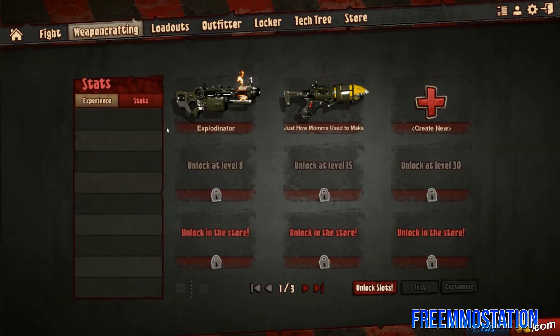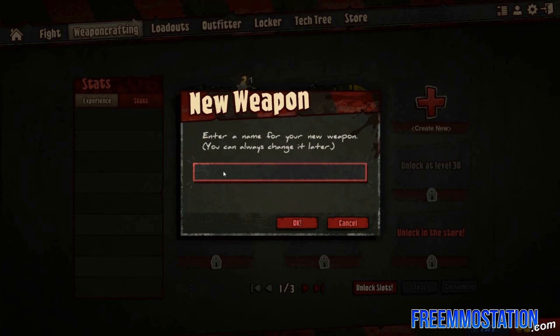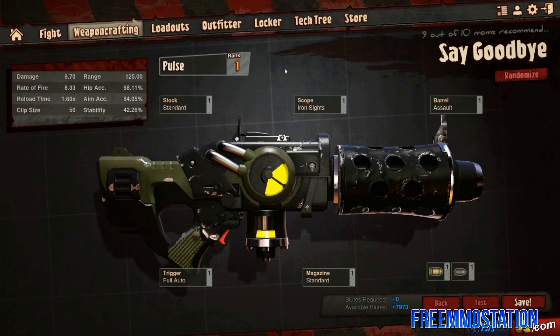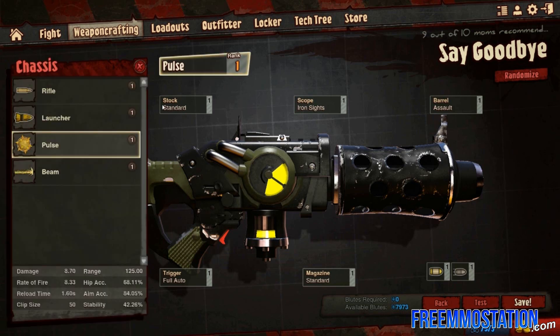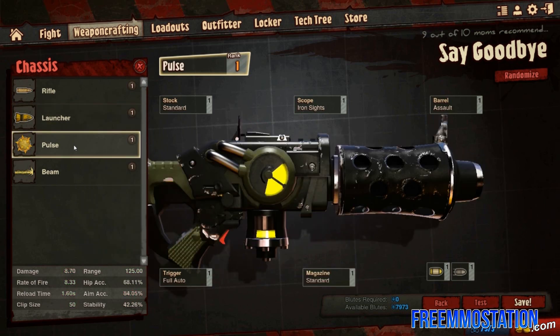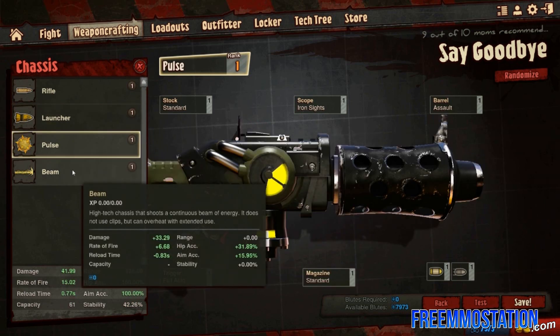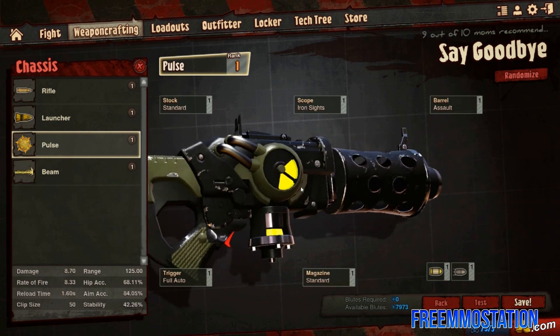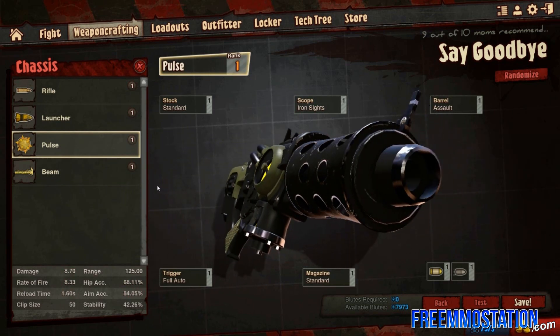In Weapon Crafting, we can obviously make our weapons — name them and change them to our liking. We have two slots to start out with, but we gain more as we start leveling up, though after six we have to buy some. There are a lot of components to making your weapon. The main one is choosing what actually shoots out of your gun: the rocket launcher, the pulse gun, or even a beam. They all have different properties — like the rifle shoots out actual bullets, while the beam is like a laser that goes out for infinite distance.